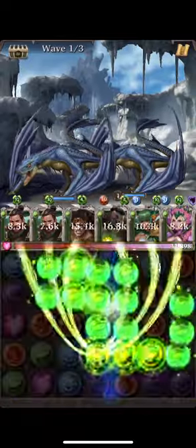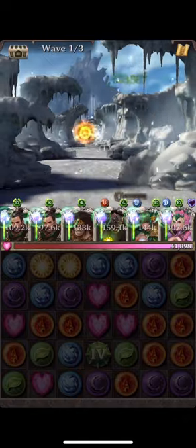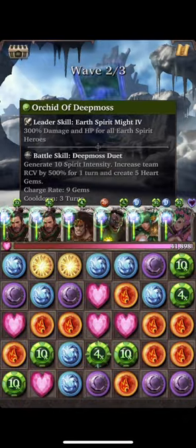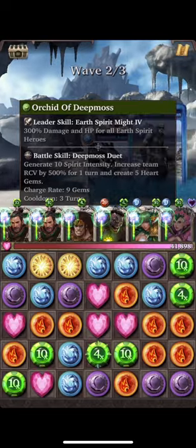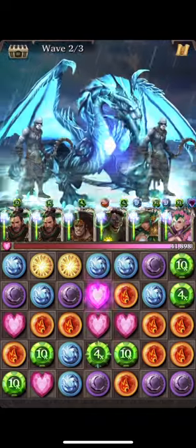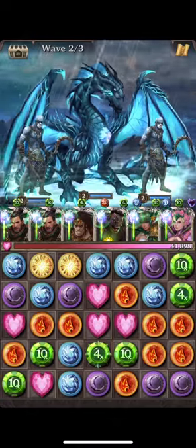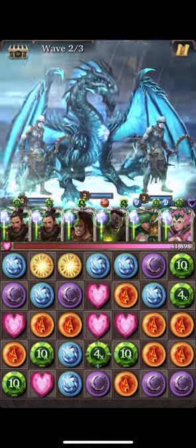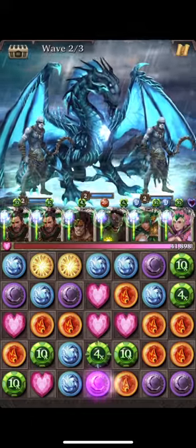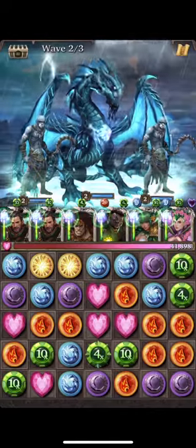The problem with Orchid of Deep Moss is that she actually converts your gems into heart gems, and that really kind of screws up things for me, because I could lose my green power gems if I use her. So I'm not really sure what her use really is, except to power up your ultra rare card. But for me, it's really just about getting the ten times bonus here.